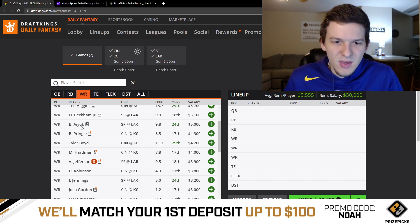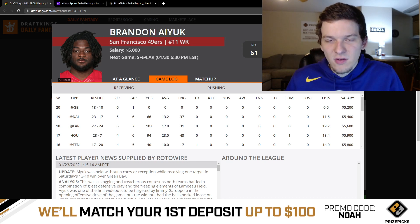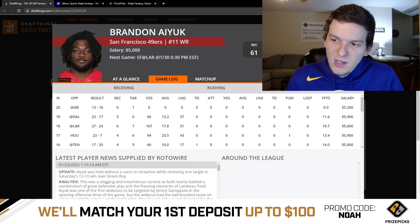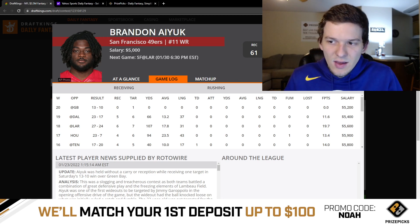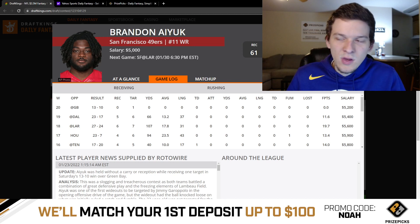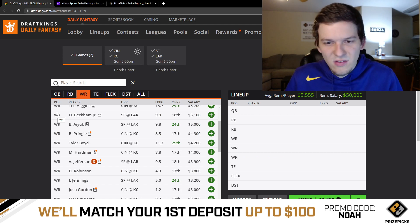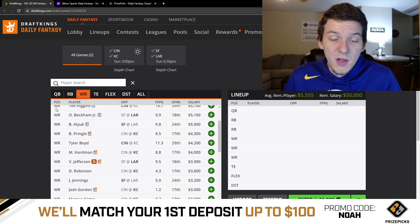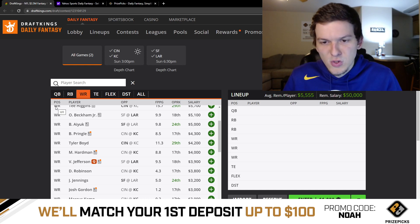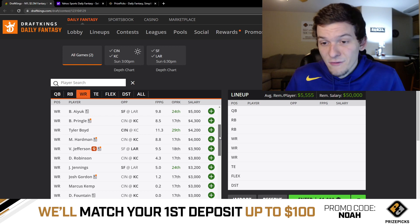Brandin Cooks at $5,000 — I'm a little hesitant. He'll be on the field for 80-90% of the snaps, but the issue with the 49ers pass catchers is that Jimmy G has been so bad and the team really wants to establish the run. Cooks literally got zero DK points last week with just one target. The floor on Cooks and Kittle is really low, though if the 49ers get behind and have to throw more, the ceiling is still there for Cooks.